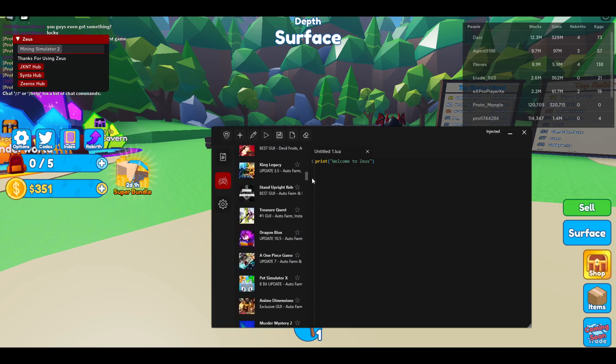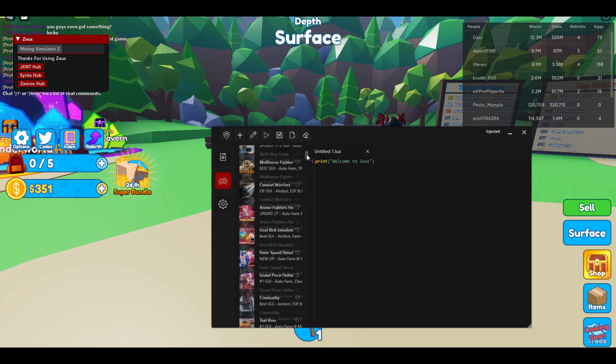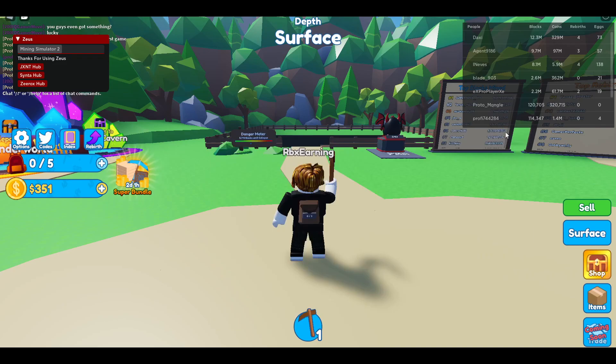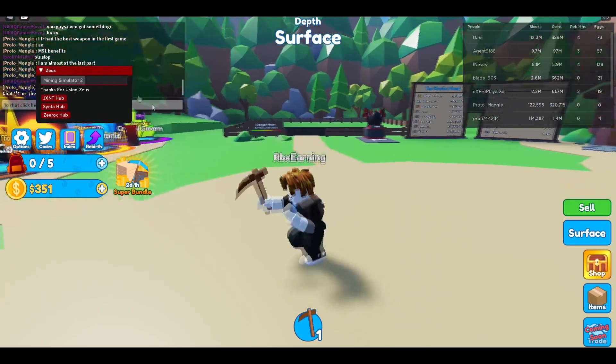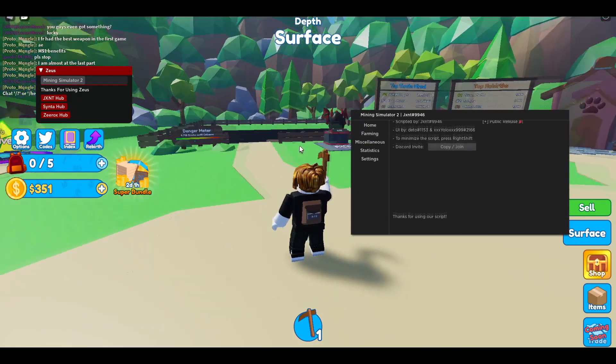Zeus has more than 200 game GUIs in it, so this is actually super OP. After you press on Mining Simulator and inject it, you will see this right here. You will see three GUIs — let me start with, in my opinion, the best one there is at the moment.